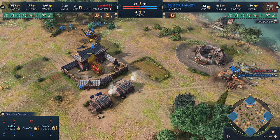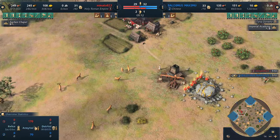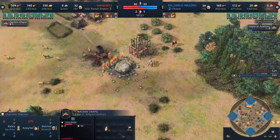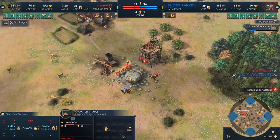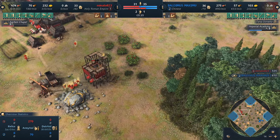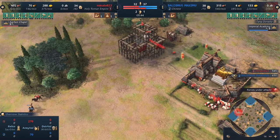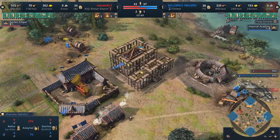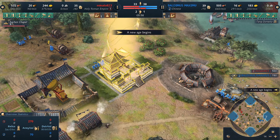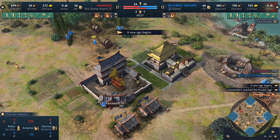Now we see Demu showing signs of aging up, both players with a nice food economy. Minato goes for the Aachen Chapel — good spot near wood, food, and gold. Meanwhile Demu is aging up with five villagers to the Imperial Academy, which is uncommon for Chinese — usually you age up with one or two — but with the water opening things change.